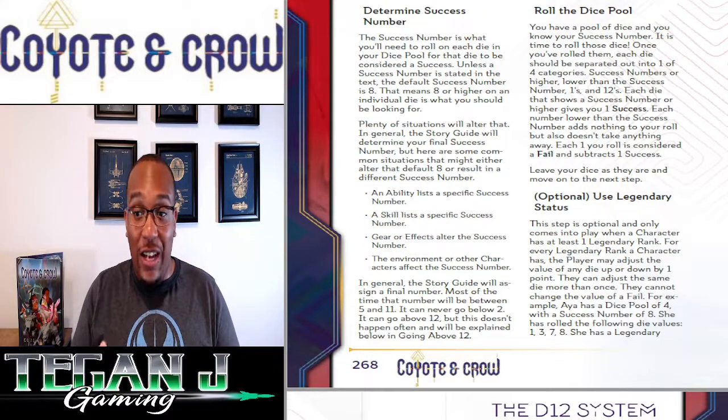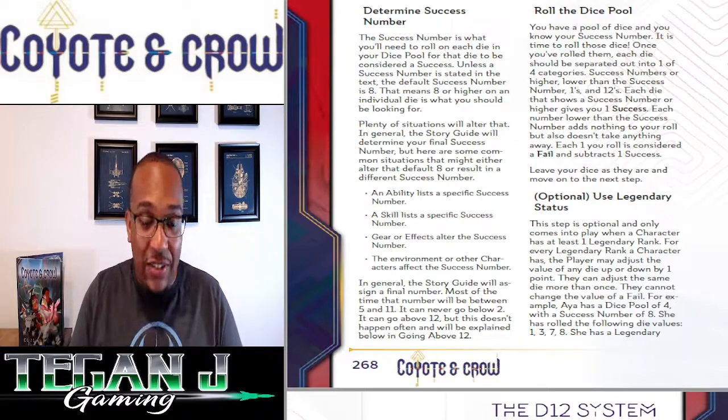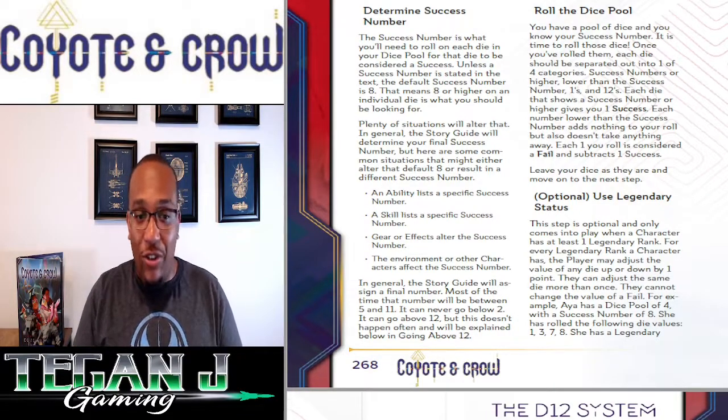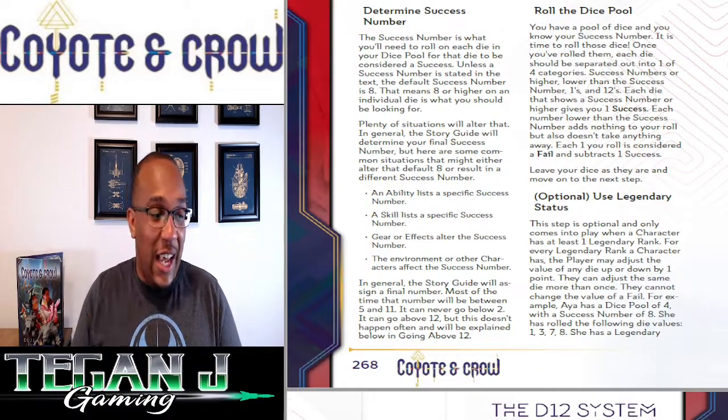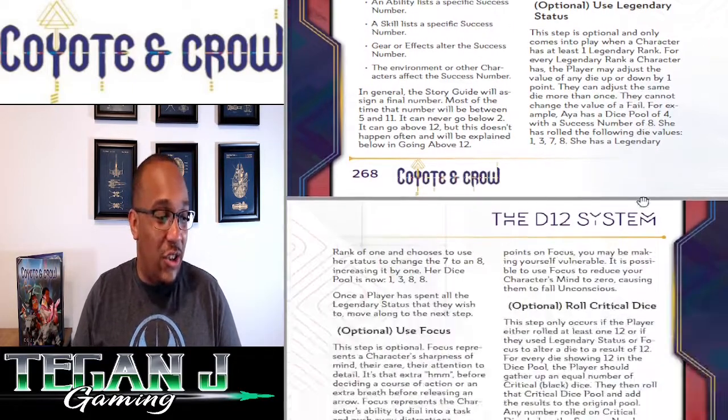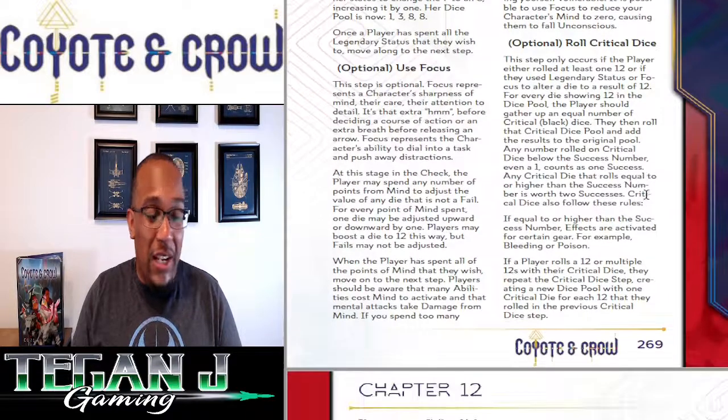So you roll your dice, add up your successes and failures, and calculate the result. There's also a legendary status mechanic, but that's for legendary rank characters — most new players won't start with that, as it's something the story guide gives out — so we're not going to touch on that much today.